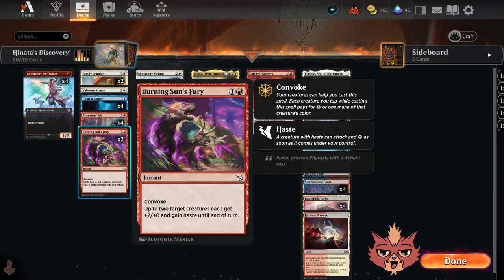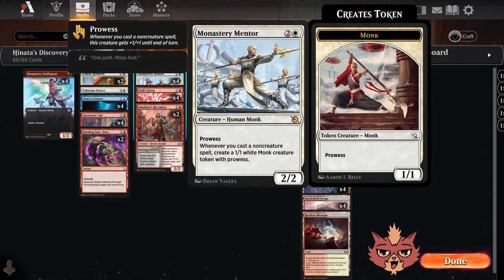We have Burning Sun's Fury packed in here — we don't get to see this one too often. Two mana instant speed, it has Convoke so our creatures can help cast it. Up to two target creatures each get plus two plus zero and gain haste until end of turn. Haste in this deck in particular could really come in handy because we're generating some prowess monks off of Monastery Mentor. It's a three mana two-two rocking prowess, and whenever you cast a non-creature spell, create a one-one white monk creature token with prowess.